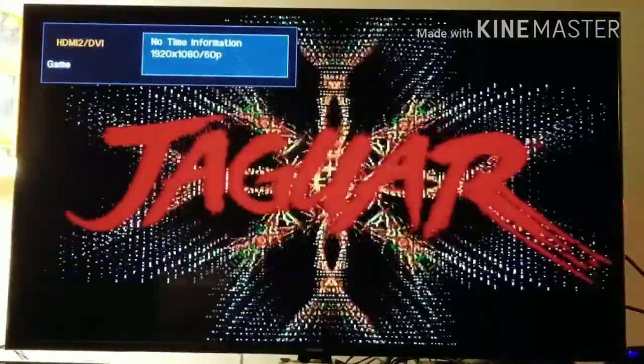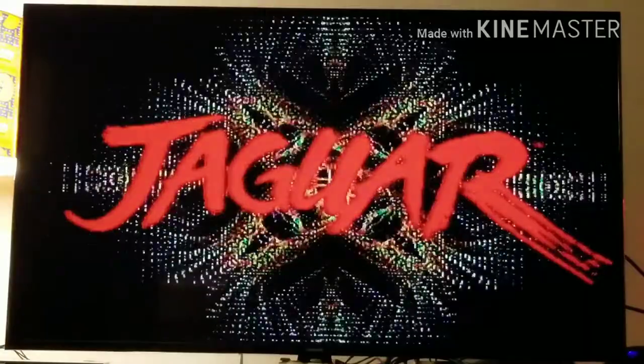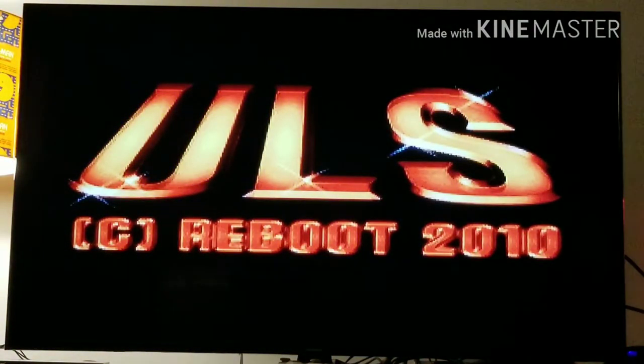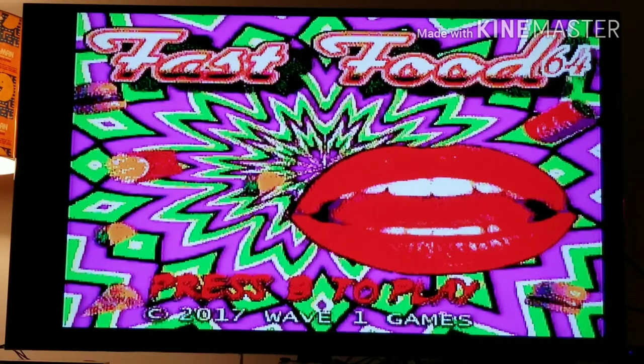Alright guys, without further ado let's check out Fast Food 64 on the Atari Jaguar CD. I love the trippy Atari Jaguar CD startup. At least it didn't say 'can't find disc.' This game came out last year — I think the end of last year actually. It's basically a revised version of the original Fast Food on the Atari 2600.